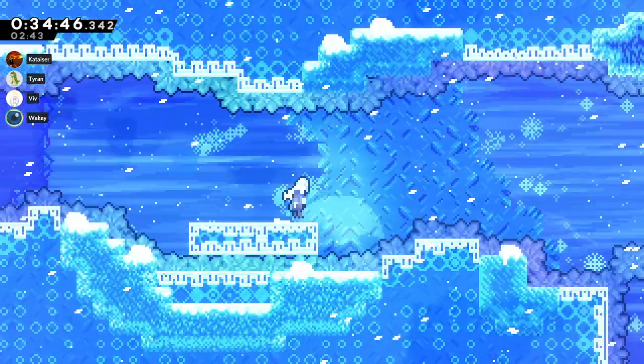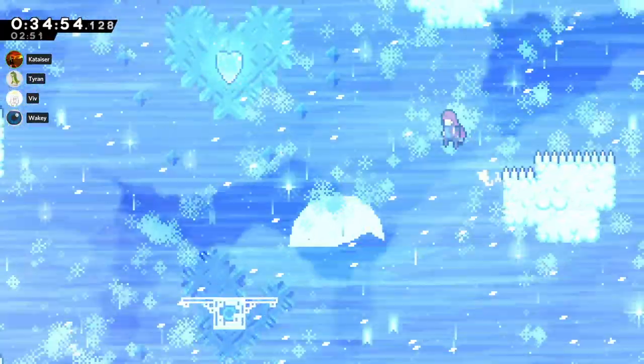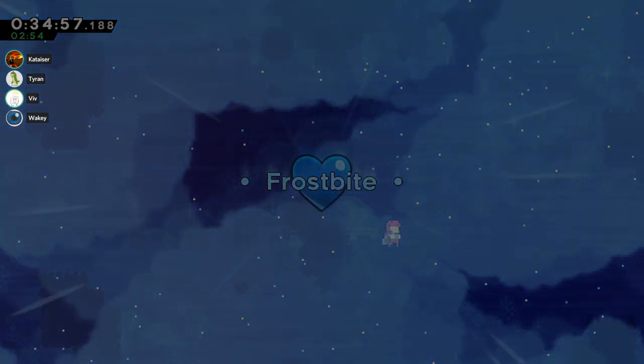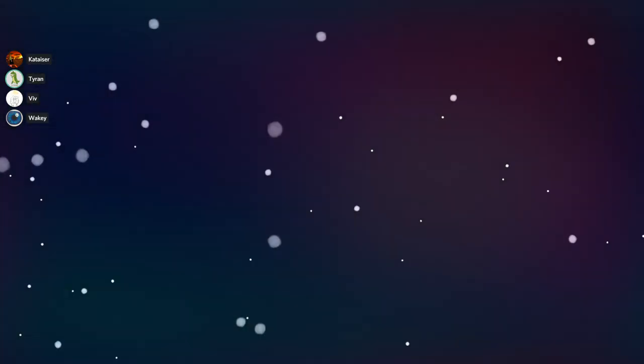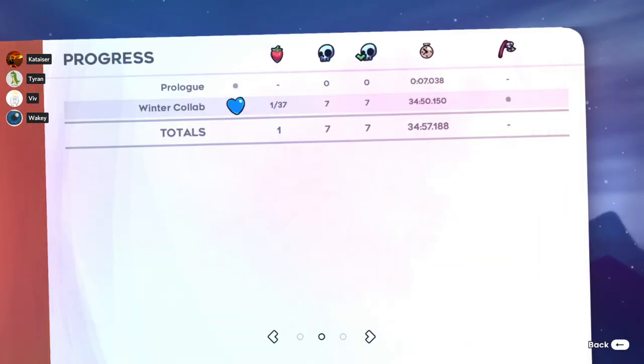We wait here because there's a moonblock later on which we RCB — reverse corner boost — off of there, and we have to wait for it to move down a pixel. Skip the snowball by using the moonblock moving down. 34:57 — time! GG. Yesterday morning the all-levels time was a 35:11. A lot has changed in those 24 hours because we broke a map.